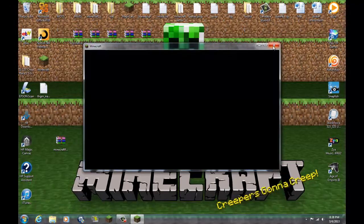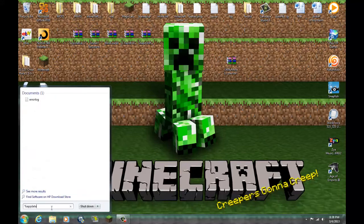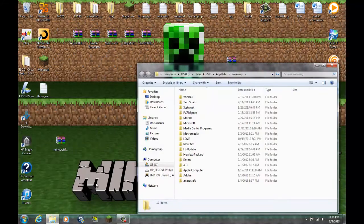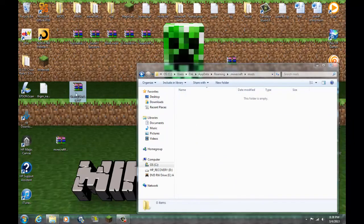Select the update for a second. Okay, you can close out of it now. Go to your Start menu and type in %appdata%. Go to .minecraft, and then go to your mods folder — here's my gravity gun.